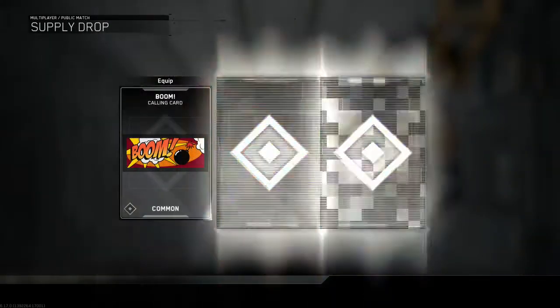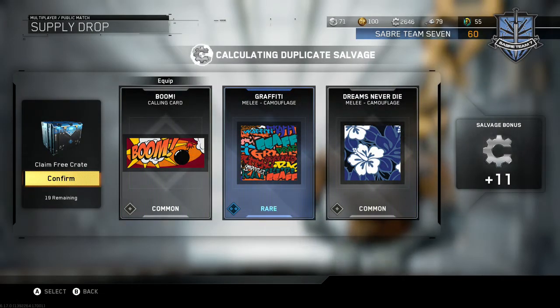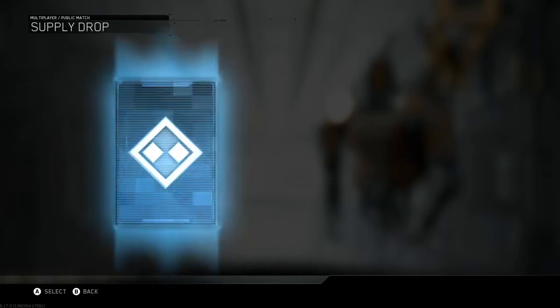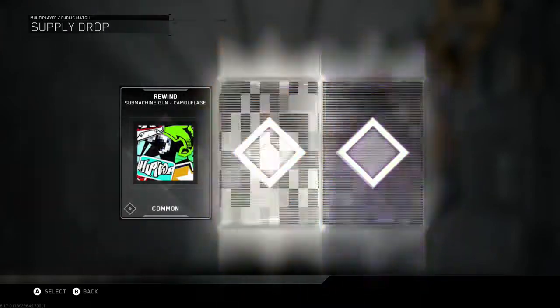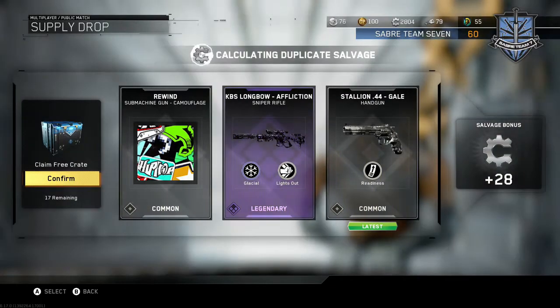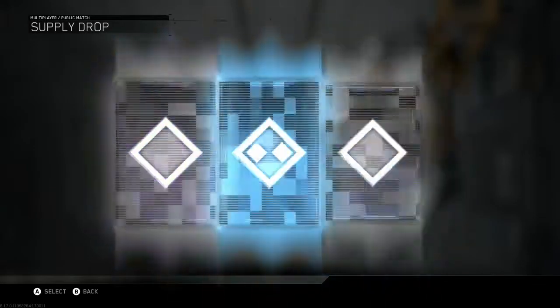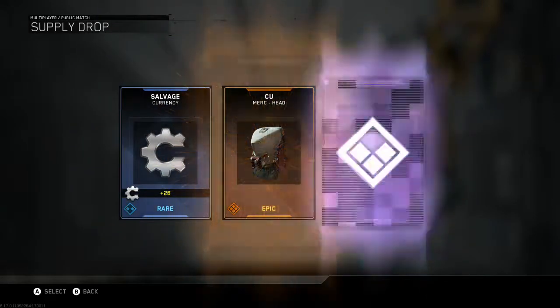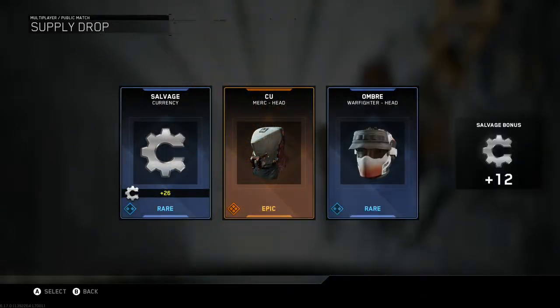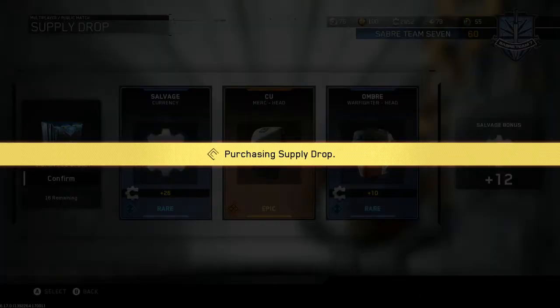First one — nothing, that's fine, let's move on to the next one. So we're going to get into the third one. Nothing. We got the Stallion 44 Gale — I think that's how you pronounce it. So we got 17 more remaining for the free supply drops. There we go, that's an epic. We got the Merc Head. We're going to move on to the next one.